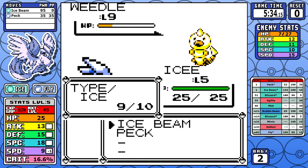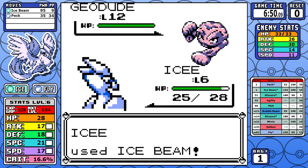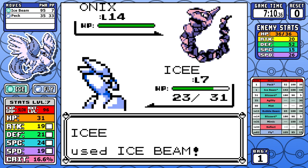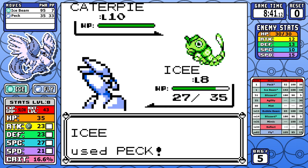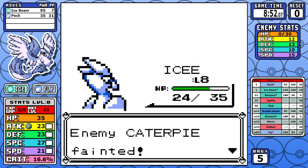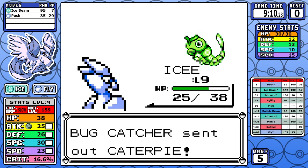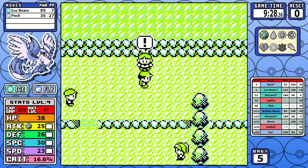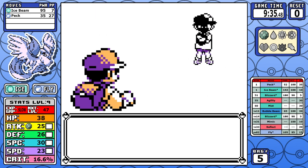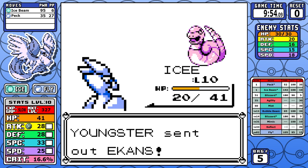At the start of the game I do the one mandatory Bug Catcher then go straight to Brock. I don't one-shot the Geodude but Ice Beam is enough to get past quickly, and it's probably one of the fastest starts in any run we've ever done. Moving ahead toward Mt. Moon, I use Peck on the bugs because I opt not to heal — the less you heal, the better time you can get. I have around seven Ice Beams left after Brock.